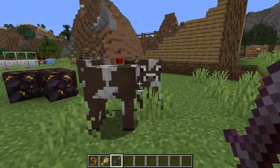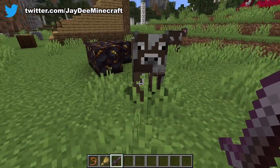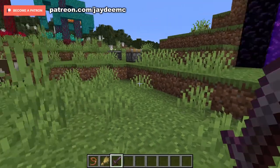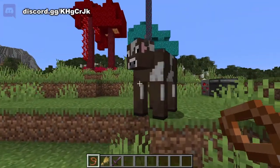Cows generally wander around wherever they've spawned and they will look at you if you're close enough. If you attack them they will start running around like crazy in a panic. You can control them by putting a lead on.